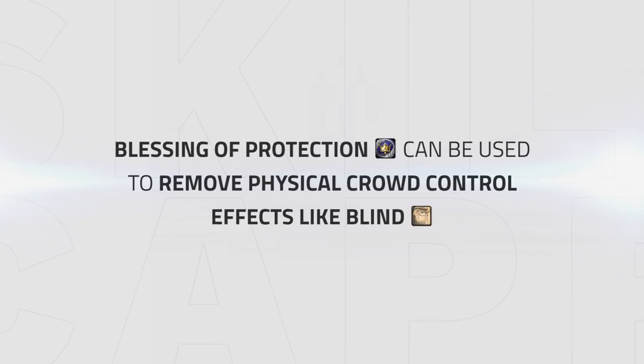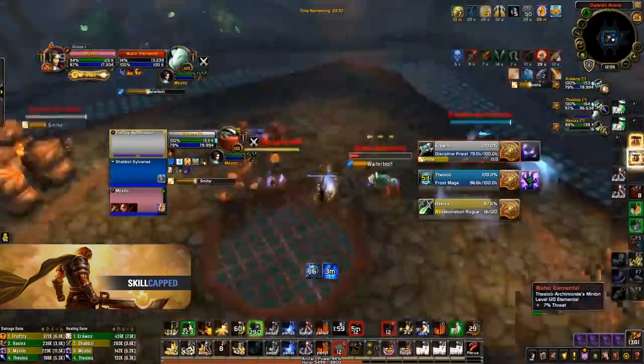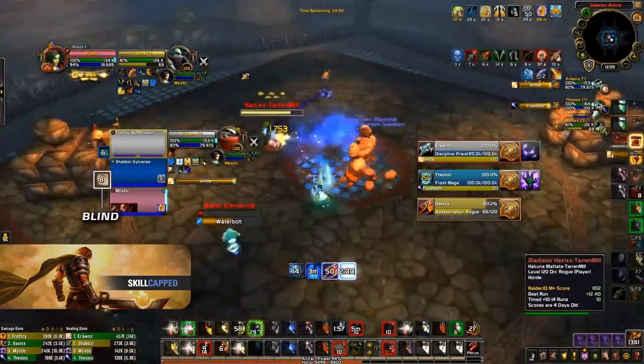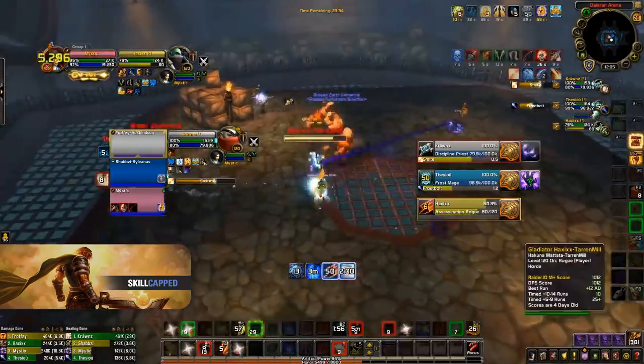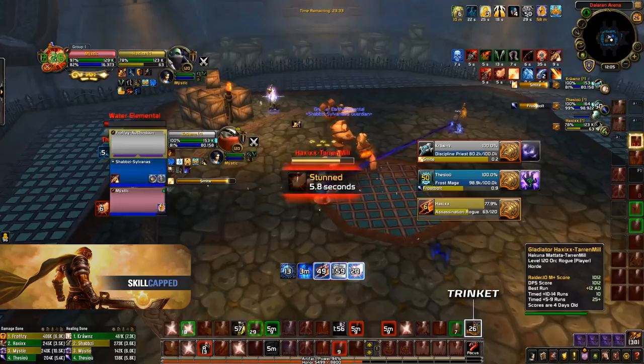As I just mentioned, Blessing of Protection can be used to remove physical crowd control from your teammates. The most common use is to remove a rogue's blind on your healer — if you're given a gap, you should always try to be ready to bop the blind before the rogue cross-CC's you. As seen here, the rogue blinds my healer and because I'm fast, I'm able to use the bop on the blind just before I get kidney shotted, which completely counters their kill attempt. Note that my trinket wasn't even ready here, which means I wouldn't have been able to bop the blind if I wasn't fast.